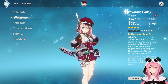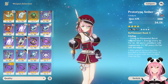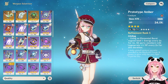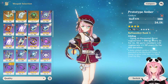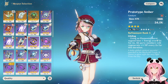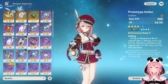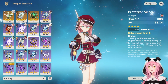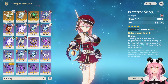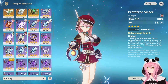For free-to-play weapon options, I recommend the Prototype Amber. The HP% substat doesn't help Charlotte since that's not how she scales healing, but the weapon is craftable and its effect gives Charlotte much-needed energy when using her burst, plus all party members regenerate 6% HP every 2 seconds during the burst duration. This is really nice if Charlotte needs more healing to sustain the team, especially when paired with characters like Furina who drains the team's HP.